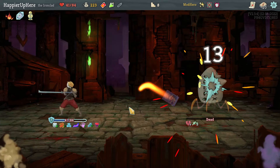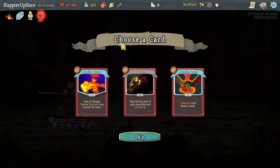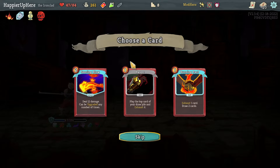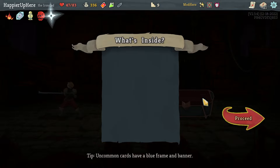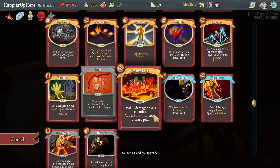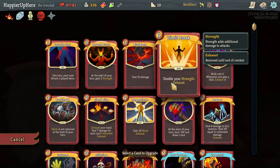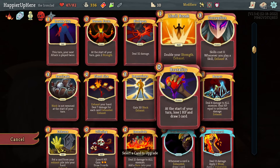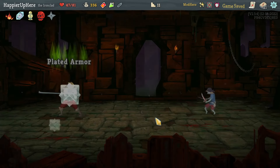Could have used Feed but I messed up. Got Red Skull — while your HP is below 50% you have three additional strength, which is really nice. Between Searing Blow, Havoc, and Burning Pact, Havoc is interesting because I know what it'll play — I'll take it. Got Shuriken: every time you play three attacks on a single turn, gain one strength. Going left for two more question mark rooms. At rest site I'll upgrade Impervious first.